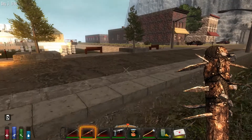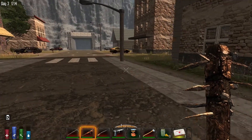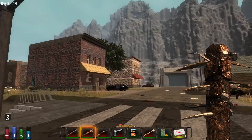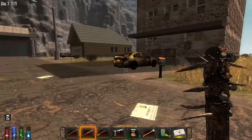Must. Leave. This. Area. These buildings here — this one, this one, that one, and that one — are all regular parts of the prefab world.